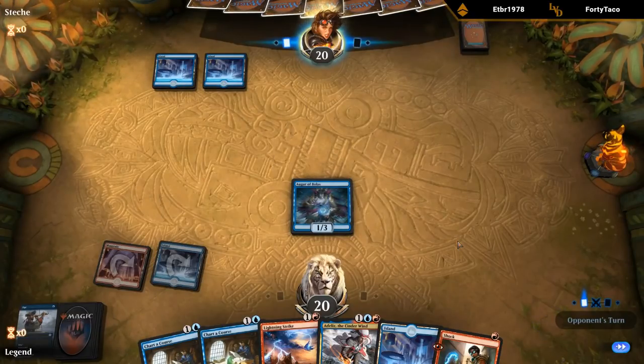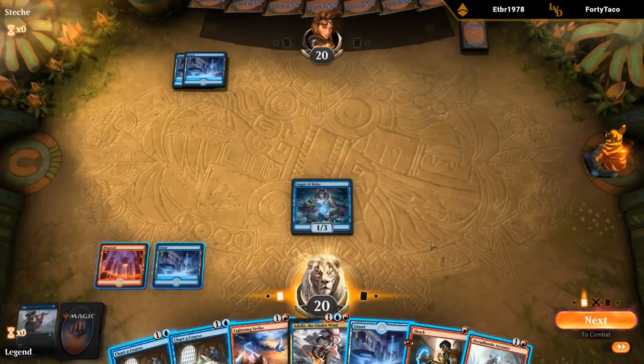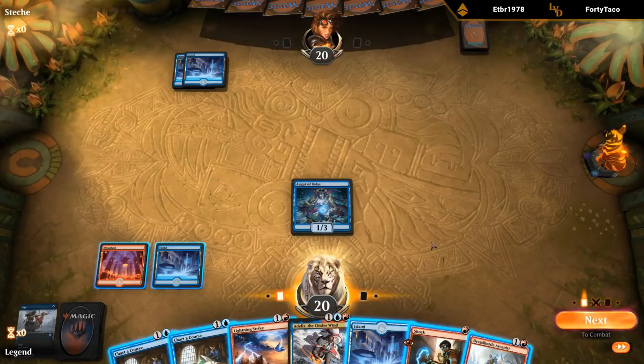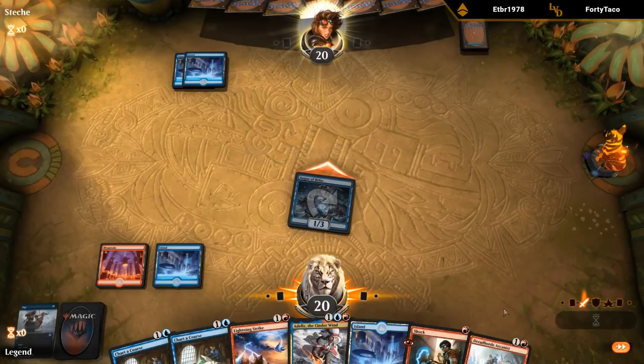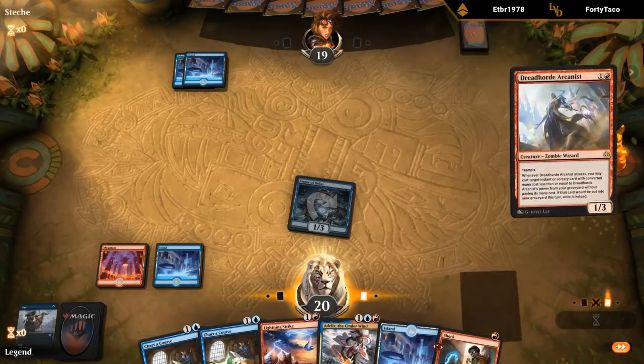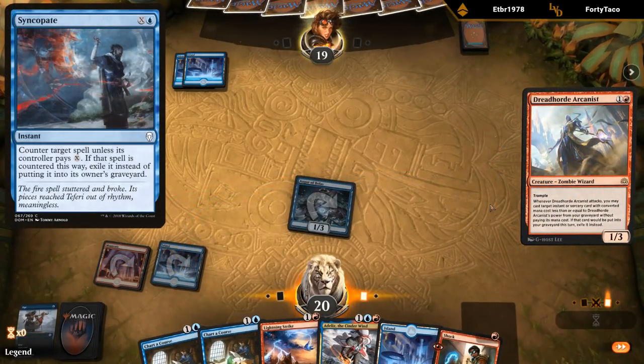If we are up against Monoblue, all these cheap burn spells are quite effective. So I can play Adeliz, although playing Adeliz with no mana up plays right into a Merfolk Trickster which is not ideal. So I think I would rather play the Arcanist here — so I can attack for one, play Arcanist, say go. Should have played my land first in case of Syncopate — no reason not to.